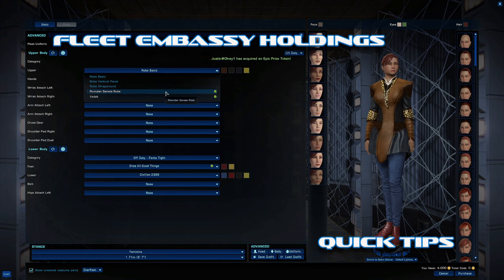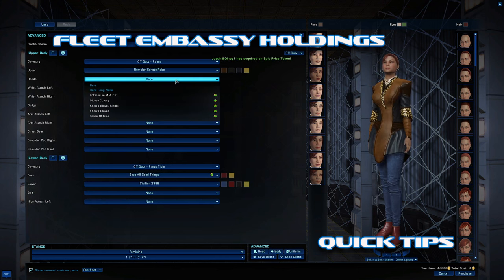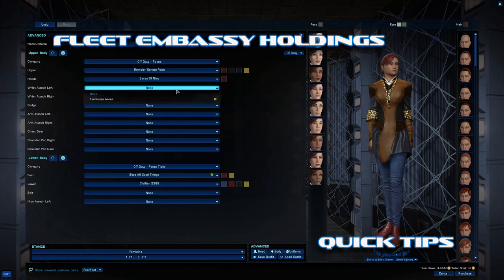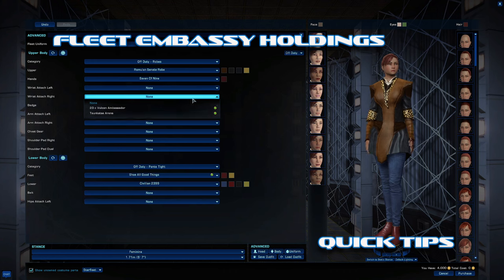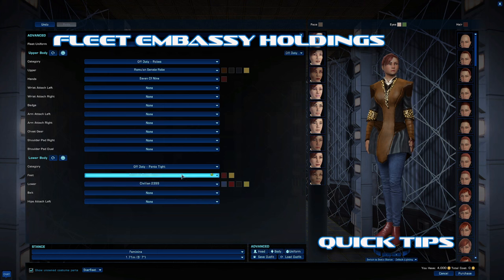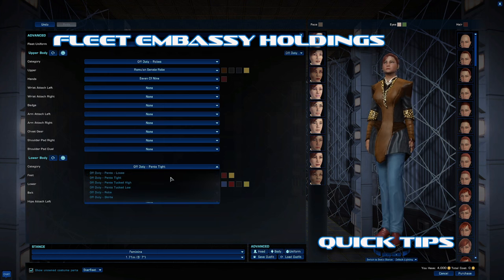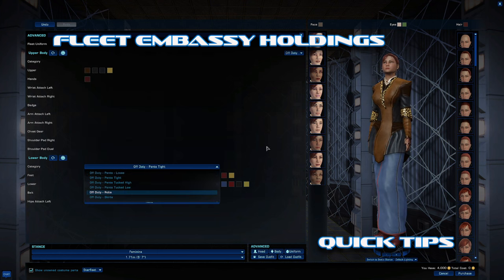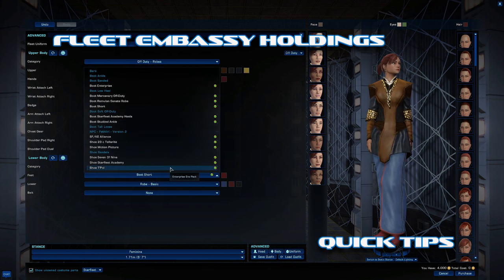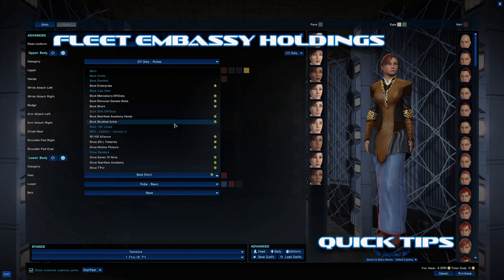If you want to make yourself look like Datan or another dignitary, this is the place to come — there are two styles. Because if you don't come here, you can't put on the full Ennis uniform. Even though you get the shoulder pads, headpiece, and wristbands from the storyline, you have to come to the embassy to actually unlock the entire outfit.